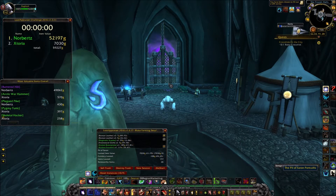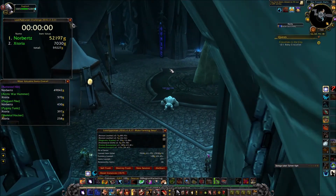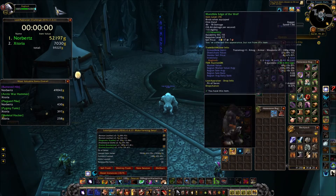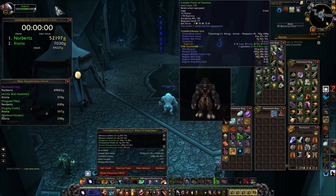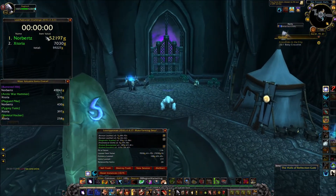Just do it when you're a bit bored. As you can see I didn't get any Battered Hilts. I got a lot of greens, a tiny bit of leather, a tiny bit of cloth — nothing too crazy. I'll probably just disenchant the greens; the disenchant value is about 40 gold each, so I'm looking at about 5k gold for the hour. Not great for me, but Norbs is looking at about 52k in roughly 20 minutes — pretty quick and easy.